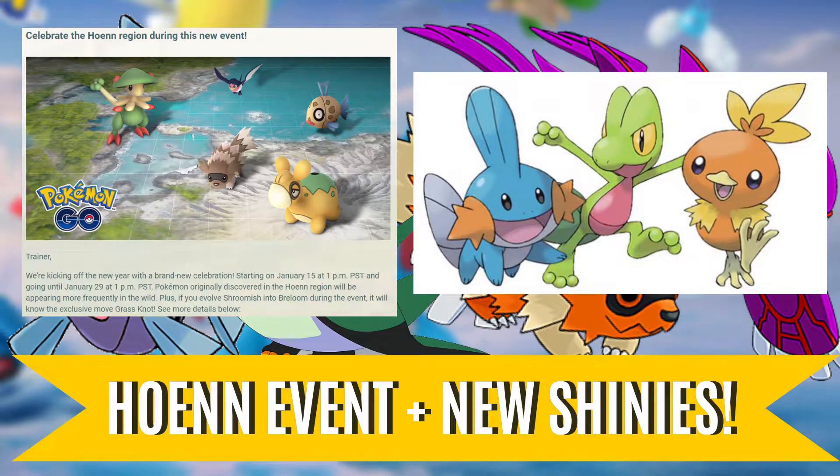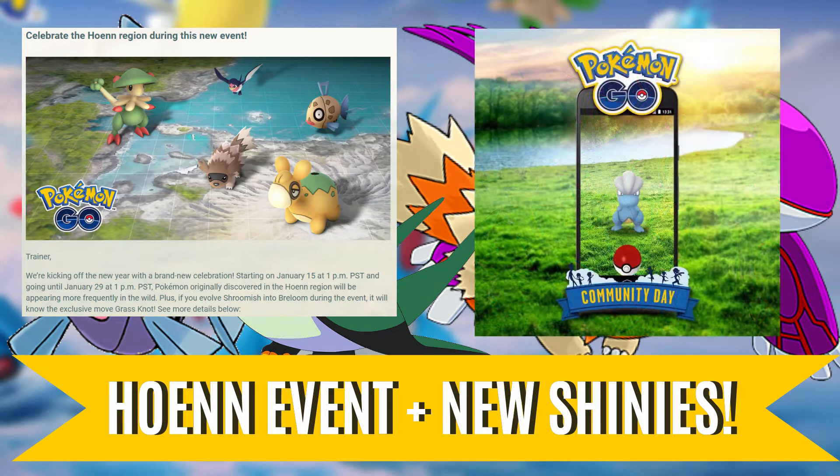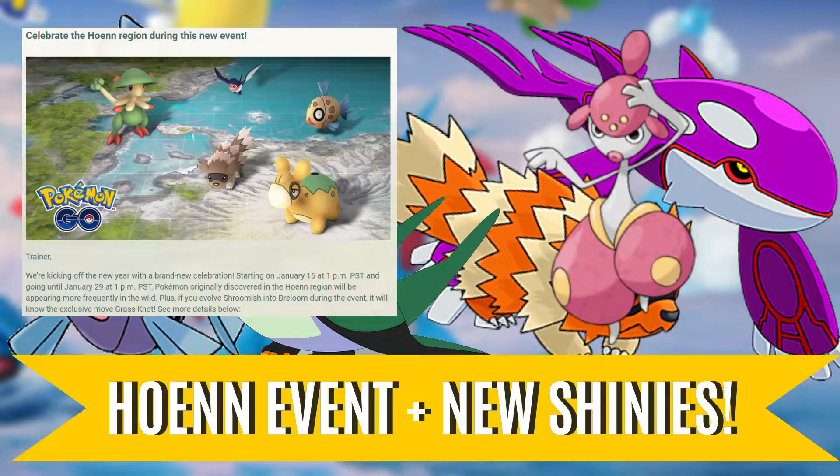With the starter Pokemon, we can go ahead and hunt for high IVs, since they'll undoubtedly be receiving a community day in the future. We can also use this as a great opportunity to stack up on candies for the pseudo-legendary Pokemon Salamence and Metagross, especially with anticipation of there being a Bagon community day sometime this year. Additionally, we can use this opportunity to beef up our PVP teams with Pokemon such as Meditite spawning more frequently.